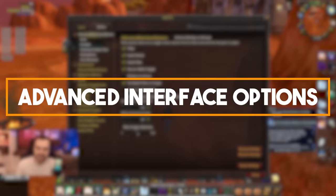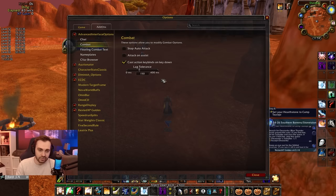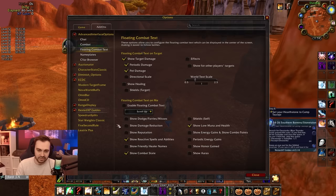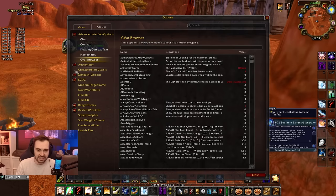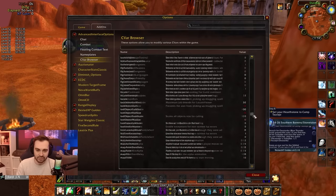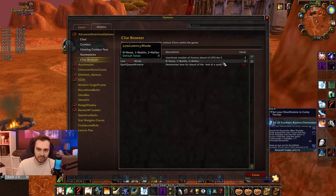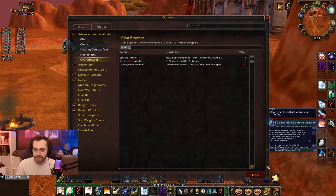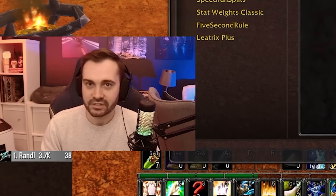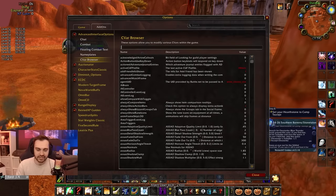Now onto the PvP add-ons. The first one is Advanced Interface Options, which gives you loads of settings not found in the normal options. It lets you change your lag tolerance easily, adjust floating combat text, change nameplates, and most importantly gives you CVar browsers. For example, you can change the spell queue window and set low latency mode to two for reflexes, so that spells are more crisp. Loads of stuff in here — a really easy way to switch things on and off.